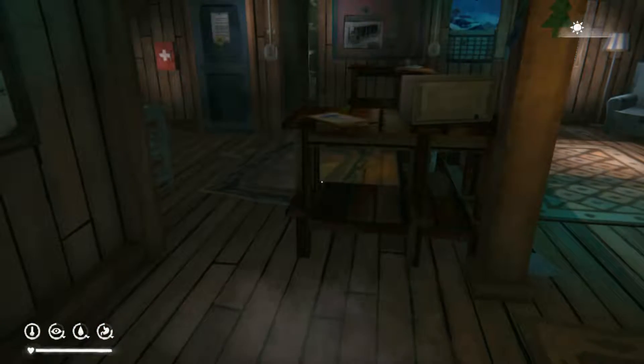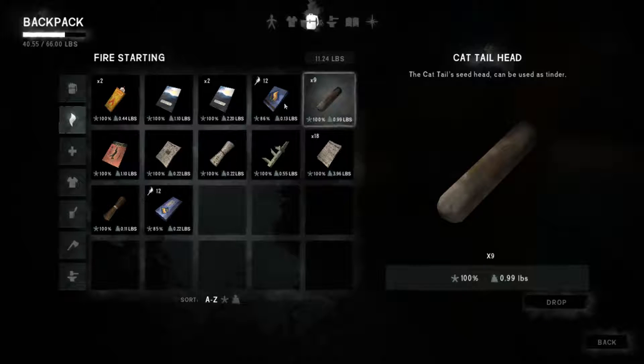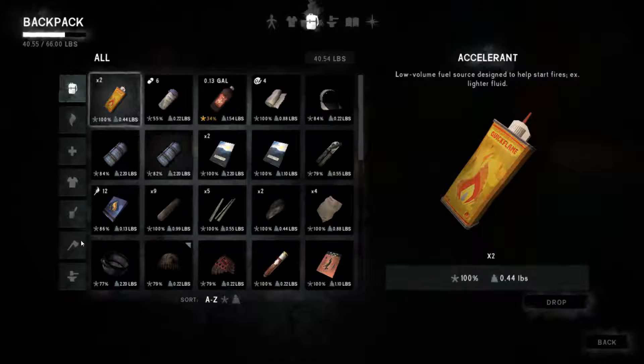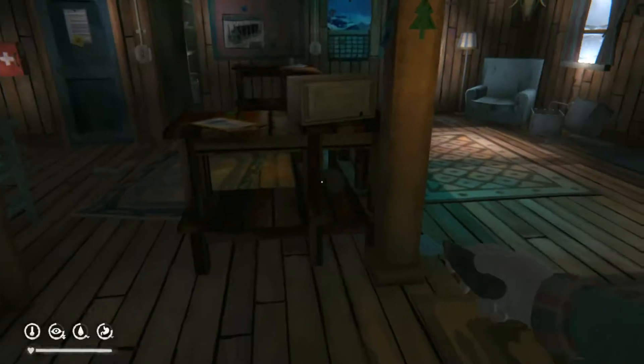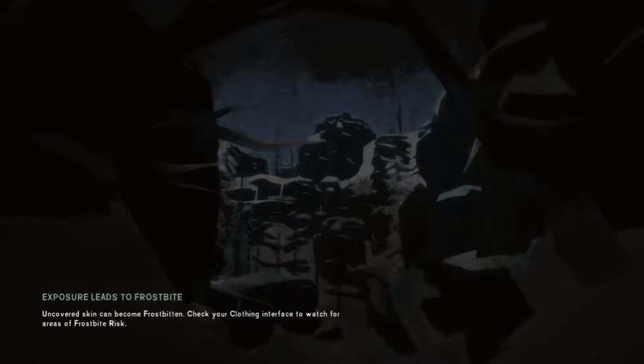Look at that stack of papers. Anything under here? A wheel — just a couple wheels. Need a hatchet to break those down. Let's see here, where's that charcoal? I don't know what it would be under. Aha, here we go. Use charcoal. Let's go outside and survey the local area with our charcoal.